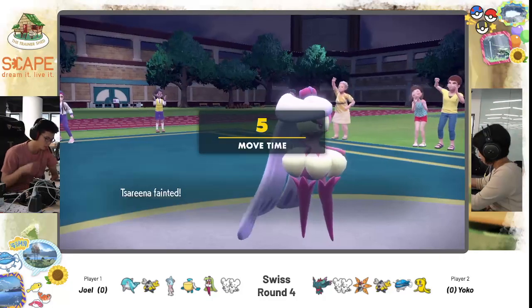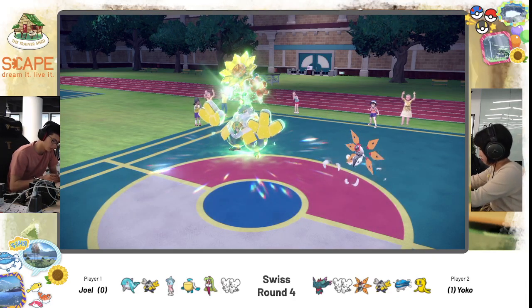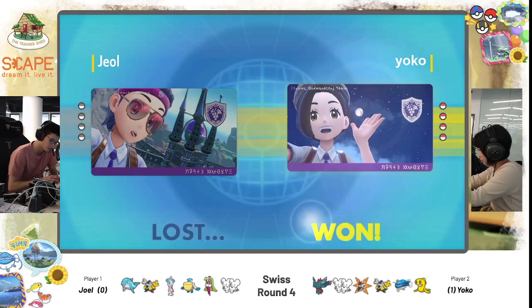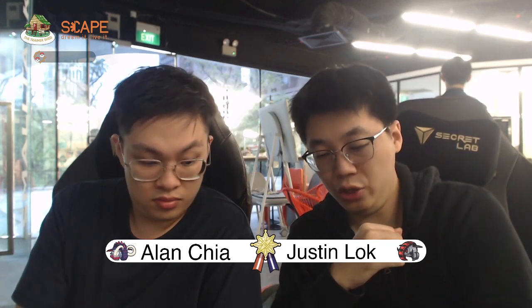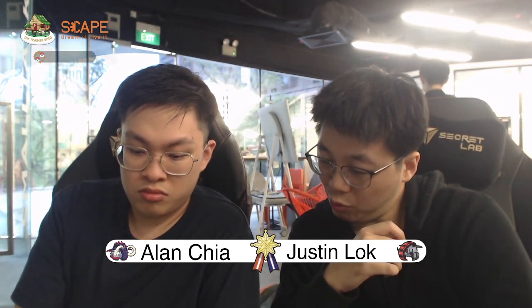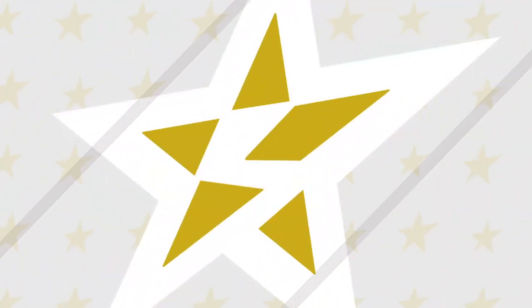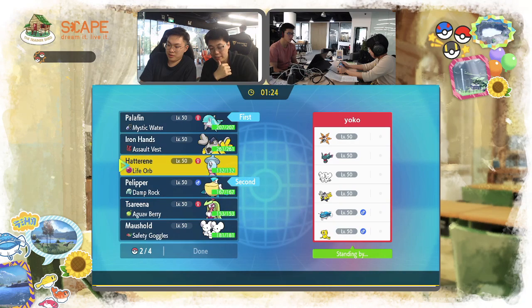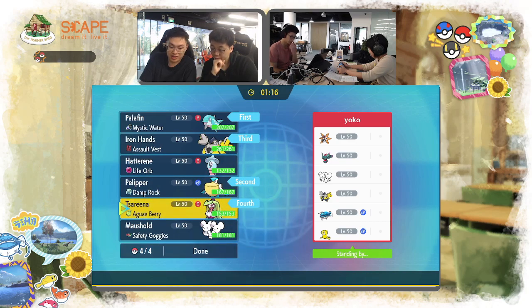We do see Yoko closing out the game. Iron Moth has no sympathy for the Queen — robots have no feelings, robots have no soul. Going forward, maybe Joel can opt for the Rain mode instead. Palafin and Pelipper is honestly a very solid combination. Sure, there might be resistances on Yoko's side — water resist only on Dondozo. So it will be her Dondozo mode that resists Joel's Rain team. Dondozo actually hard stops Joel — he doesn't really have a strong option against Dondozo. The only strong option is Iron Hands, but Yoko's Iron Hands has Tera Grass, so Dondozo will still come out ahead.